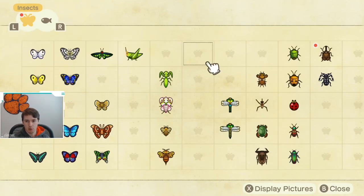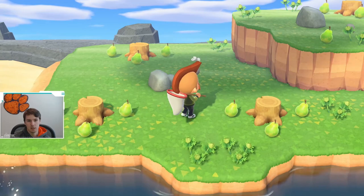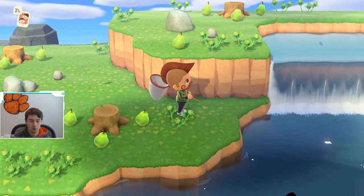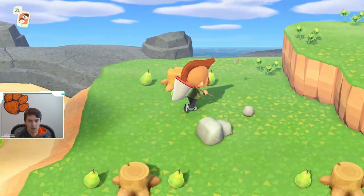Let's take a look at its Critterpedia so we can understand when it is available. This bug is available in May and June, and then again in September through November. It has some weird months of availability — it's available for short periods of time. The one nice thing about this beetle, though, is it is available all day long, which does make it a little bit easier to catch during those times that it is available.